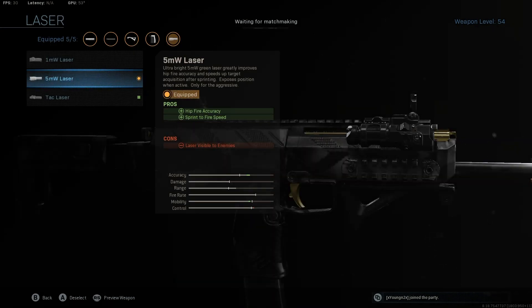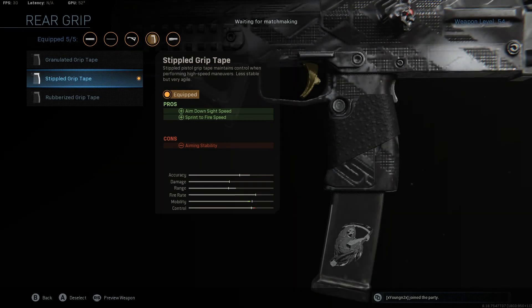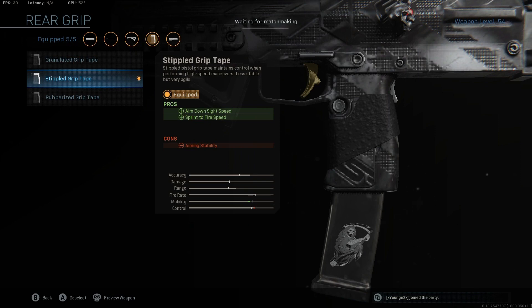The 5MW Laser — you could trade this out if you want, like if you really want another attachment. I'm always in close combat when it comes to the MP7, so I run the laser. You could get rid of that for a stock if you wanted to — it's up to you. I don't think you need extra rounds. You already got 40 max. You got stipple grip tape for the aim down sight speed and sprint-to-fire speed.